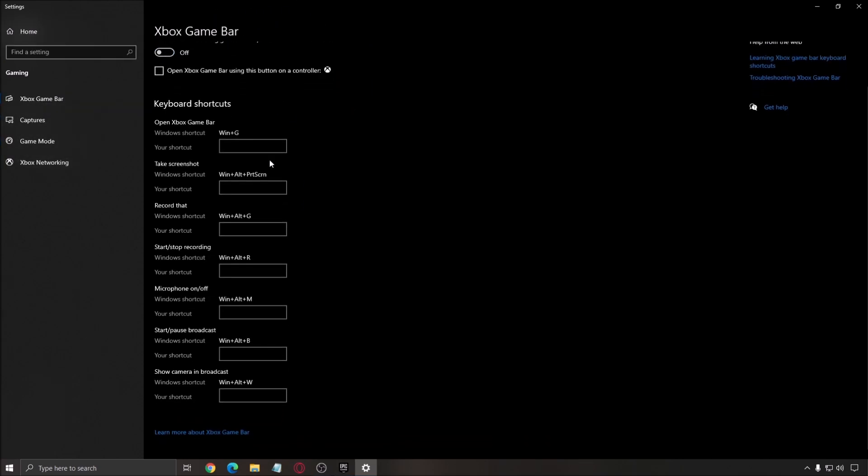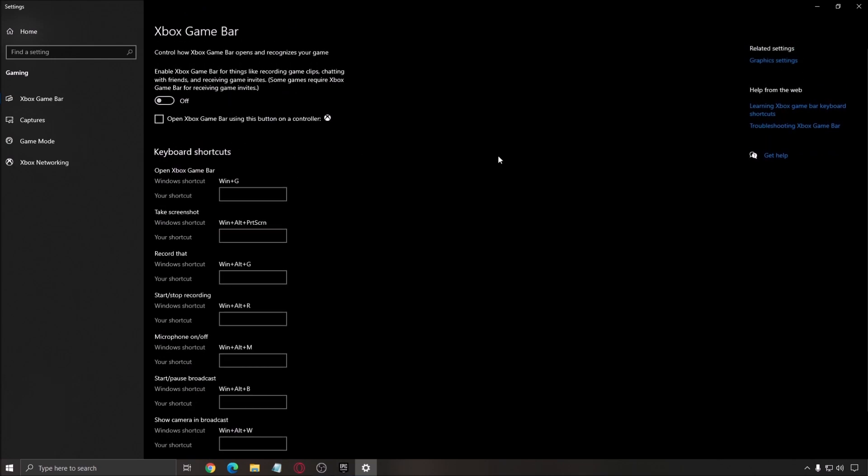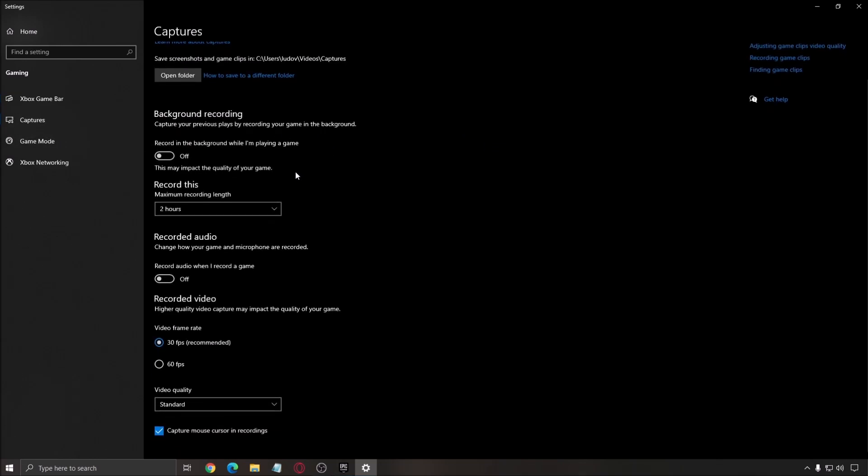After that, Xbox Game Bar — make sure that it's turned off. Also, don't use any overlays like the Discord overlay, AMD, or NVIDIA overlays like the iLight NVIDIA feature. Don't use that; it causes stuttering. Just remove it. Also make sure that background recording is off and recorded audio is off in the Capture settings.